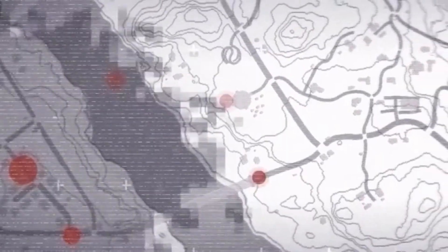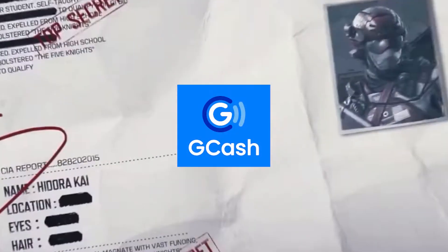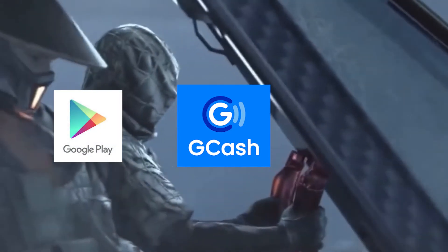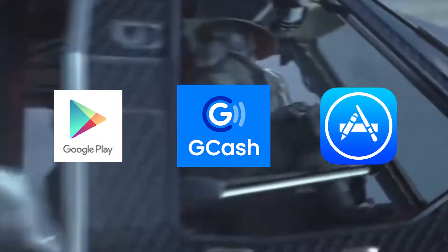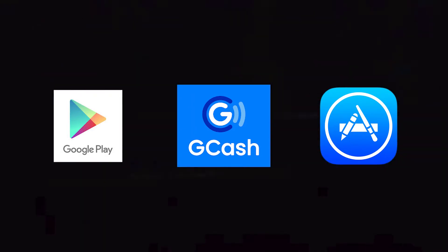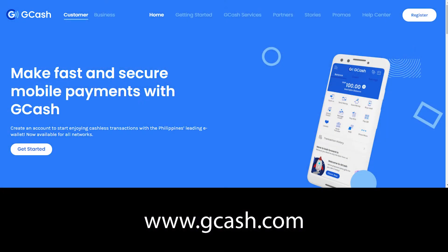On your mobile phone, download and install the GCash application. You can download it via Play Store if you are using an Android device, or App Store for Apple. If you still don't have an account, please create one — it's so easy to register. Just go to their official website at gcash.com.